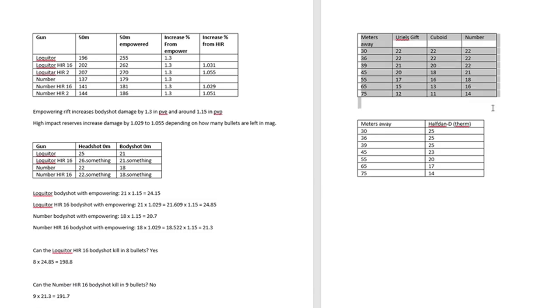This chart shows the popular three — Uriel's Gift, Cuboid in the kinetic, and The Number in the energy slot — meters away post-patch, showing the drop-offs. I also have the Half-Dan here; keep in mind this wasn't changed after the auto-rifle nerf. Where you're going to see these guns excel is around the 39 to 45 meters range. After it gets to 55 plus, it's going to fall off and you probably don't want to be using an auto rifle at all. Stick to pulse rifles mainly.